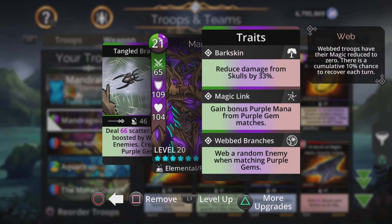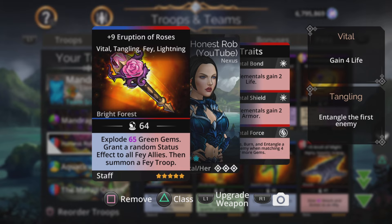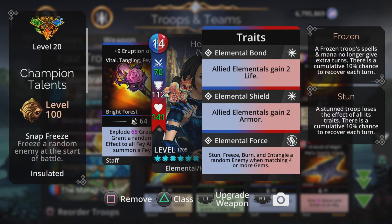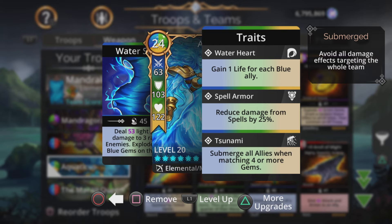We web a random enemy when matching purple gems, which reduces their magic to zero — basically stops them doing any significant damage. With the weapon, we can explode green gems and grant a random status effect to our troop at the top, which is our main troop, as well as have a summon in case things go wrong. We're in Elementalist class, so we also stun, freeze, burn, and entangle random enemies when matching four or more gems, as well as freeze someone from the start, and give ourselves a barrier when matching brown gems. Aquaticus submerges all allies when matching four or more gems — so against King Gob Truffle or Queen Beatrix teams, a four-match keeps us safe.